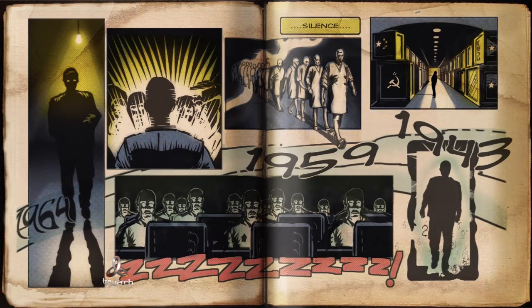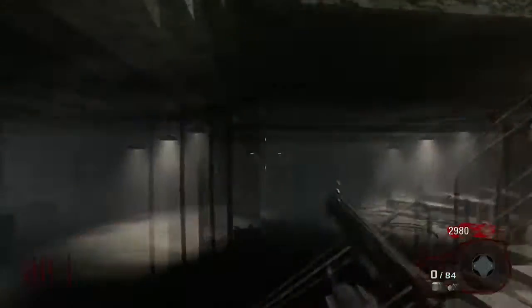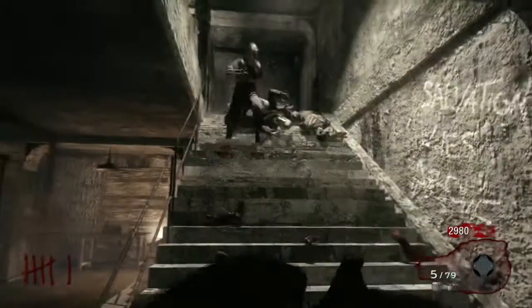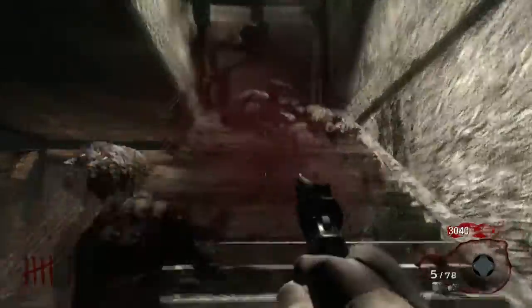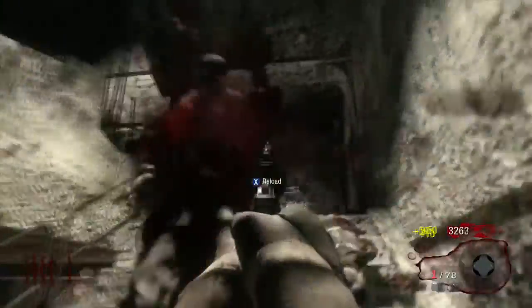The way I'm going to run this series is in chronological order of how the maps were released in the game — not how the storyline goes, but how the maps were released and how they were played. So today we're going to be starting off with Nacht der Untoten, which in German literally means Night of the Undead.